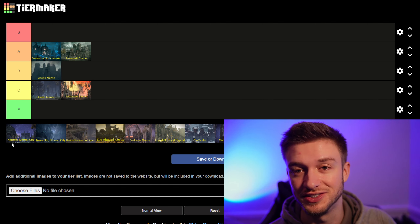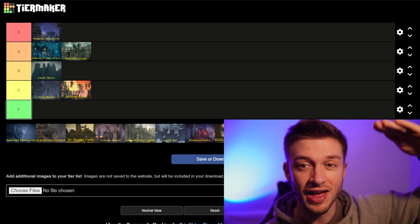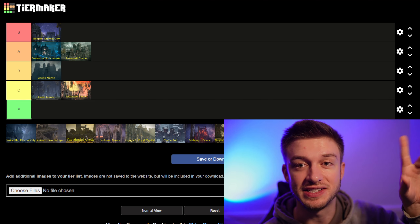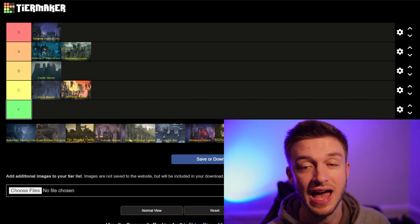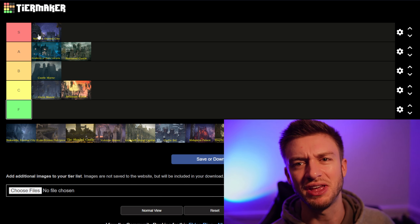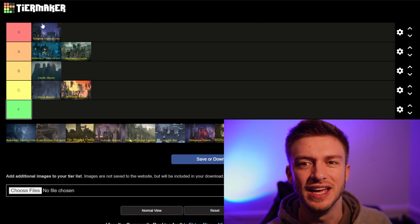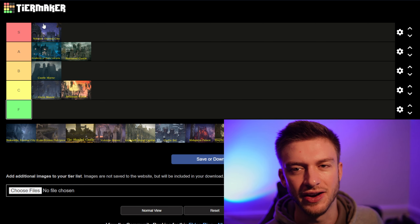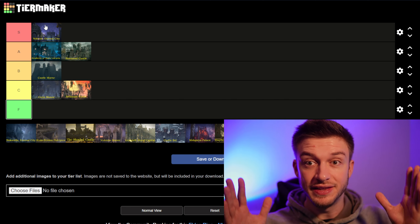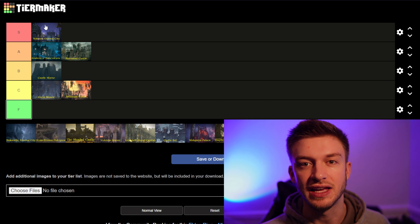Next, we have Nokron Eternal City. This is an S tier. What's cool about Nokron is you go down this really long elevator, and it feels like you're going down and down and down. Then you start to see these stars in the sky, and then you realize how huge Elden Ring is. Nokron doesn't really have any boss — it has the tree spirit, but it's not that hard of a fight, and you just have to light a few belfries around the area to fight it. This area — gorgeous. I catch myself often anytime I'm in Nokron just sitting there taking in the views.